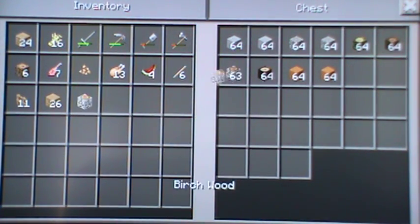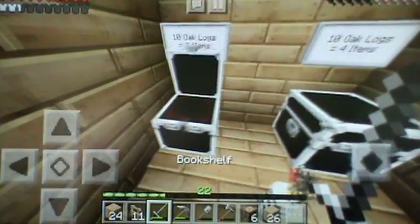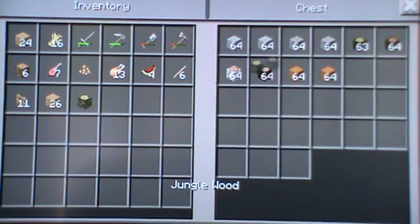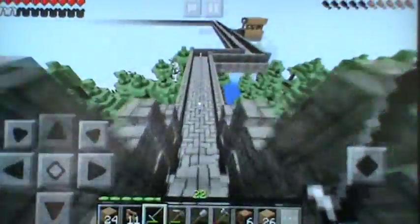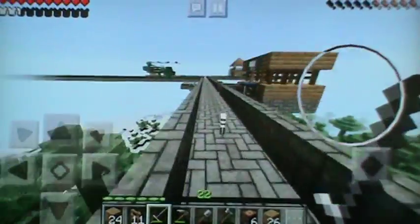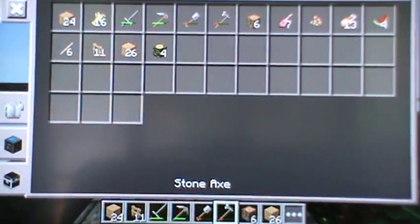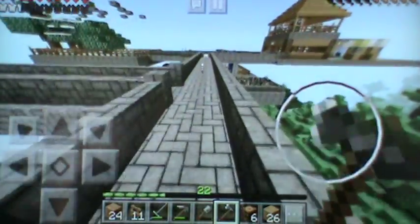Is that jungle? Birch? Spruce? We're going to take some quartz, sand, dirt, clay, clay, bookshelves... We're going to take some jungle wood. We'll take some jungle wood and change out the fencing and make it into jungle, because the jungle looks really cool. I really need to collect those chicken eggs — I'm lagging so bad. I might just lag out of Minecraft.